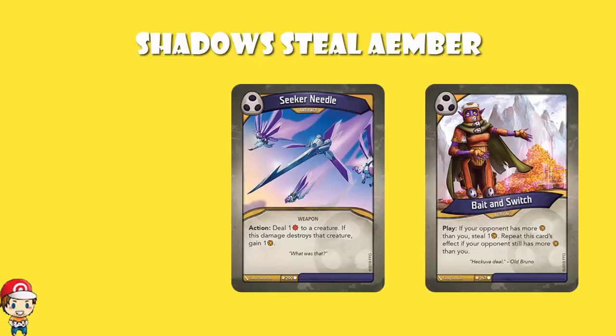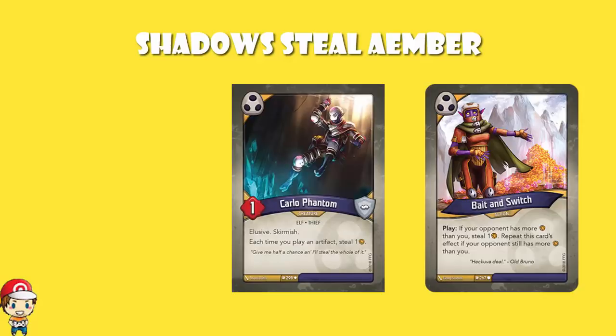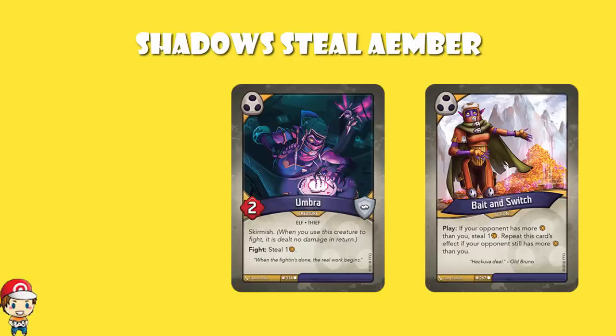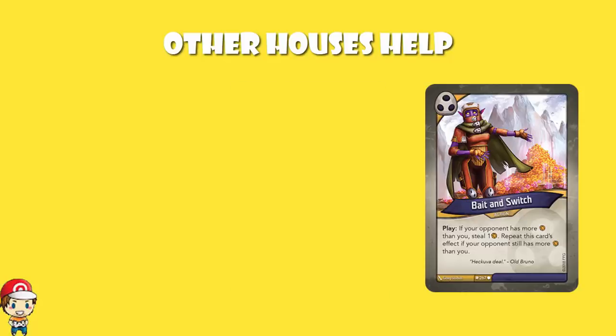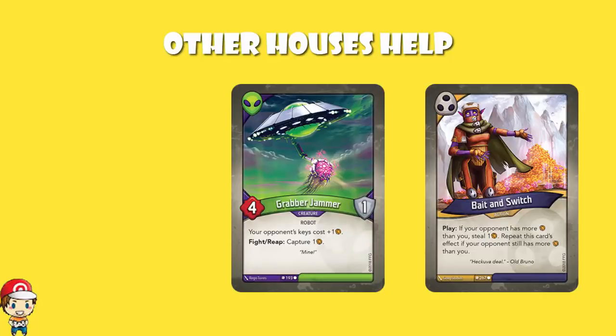Next, we've got one copy of Skeleton Key — it captures an Ember rather than steals, but it still stops your opponent forging. Carlo Phantom gets you an Ember and steals an Ember every time you play an Artifact. Dodger steals an Ember when you fight. And Umbra steals an Ember when you fight and has Skirmish. There is a lot of stealing going on with Shadows, but it actually gets better. There are two copies of Shuler — when you play it, if your opponent has four or more Ember, you steal one. The Terror — if your opponent has no Ember, you gain two. So essentially what you can try and do is steal the last of their Ember and then play the Terror to take advantage of it. And each Grabber Jammer can capture one Ember per turn, which seems a little bit mean.